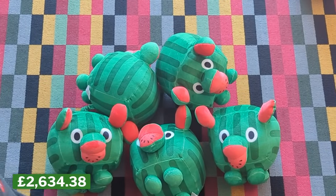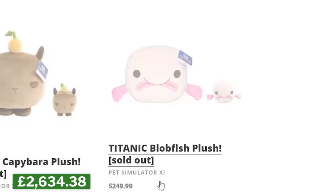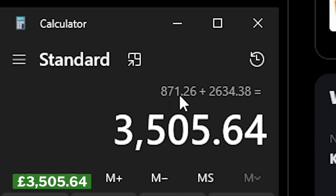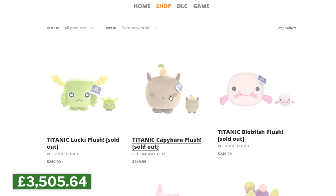I may have failed with these Titanic plushies, but I did get some of the others. This is the new hoodie, which you can get at lclc.store in different colours. Big Games released even more plushies — a blobfish, capybara, and a lucky plush. All limited drops with no restock. I spent a massive £871.26 on even more Titanic plushies. Total spend: £3,500. Want to know which ones I got? Well, you're going to have to subscribe to find out.